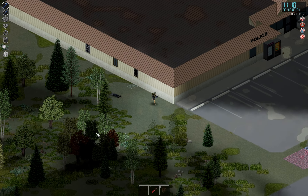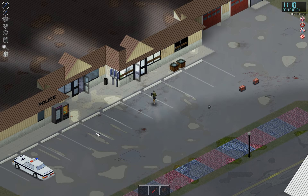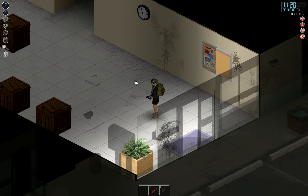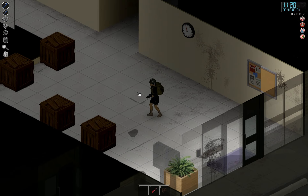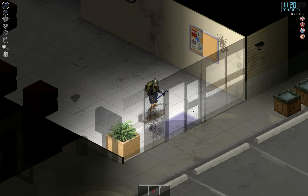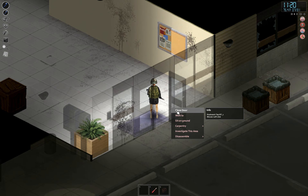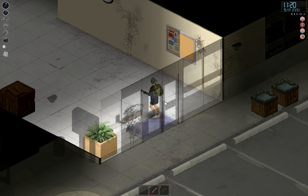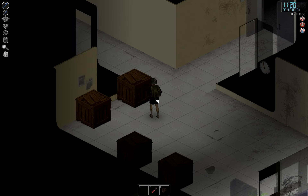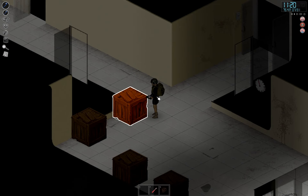Somehow I've got to get the ability to hotwire. Things are looking good though — we've got the base completely organized. In the next video we'll start to work on base defenses: we'll get the walls up and get the generators hooked up. Then we need to go find some fuel. Okay, well thanks for watching!